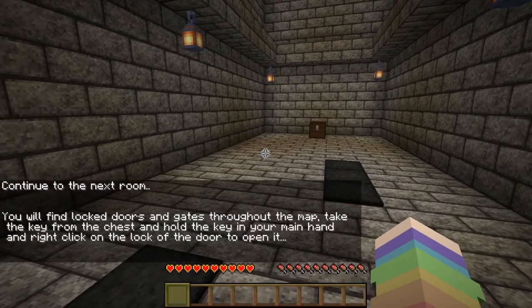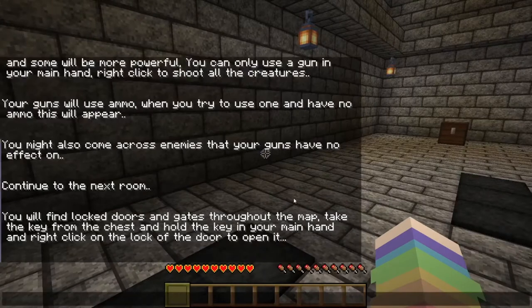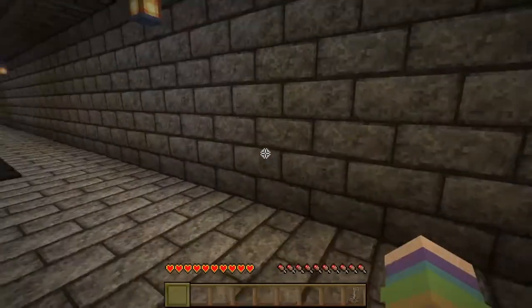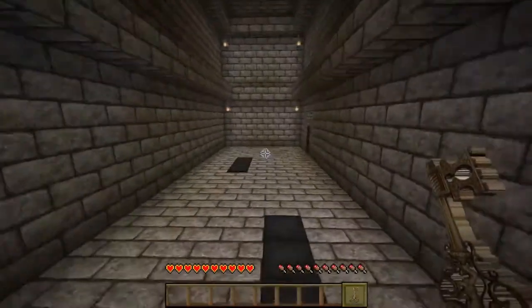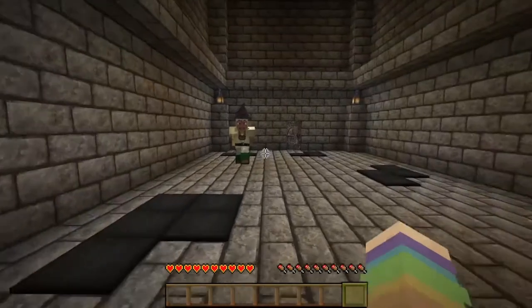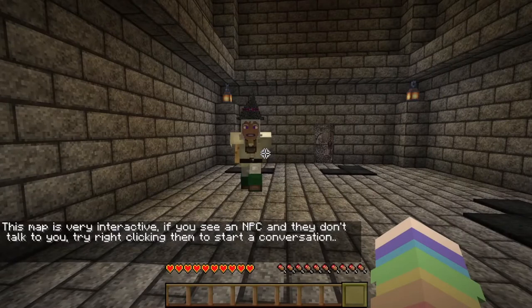You will find locked doors and gates throughout the map. Take the key from the chest and hold the key in your main hand and right-click the lock of the door to open. Ooh, a test key! Oh, this key looks super dope. Hey, I did it! Hello? This map is very interactive.